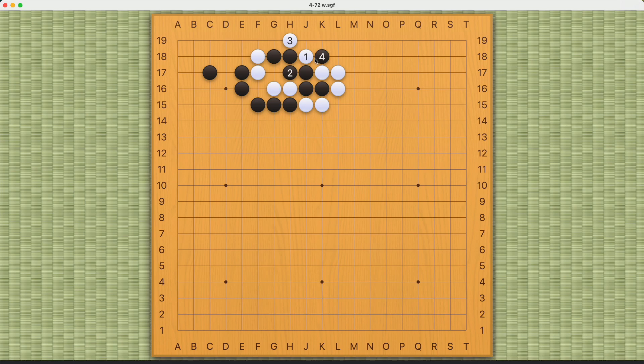The idea is for white to sacrifice number one, but number one will be a fake eye, which enables white to actually atari here, forcing black to connect. This way white will succeed. Crawling here will not work for black because white can just atari from behind and bend here.